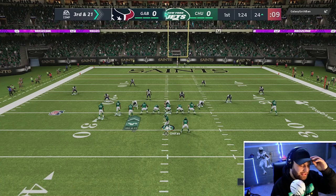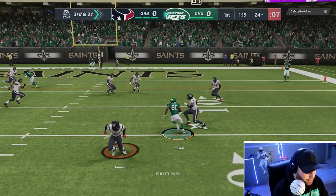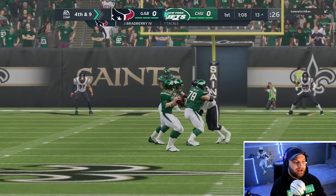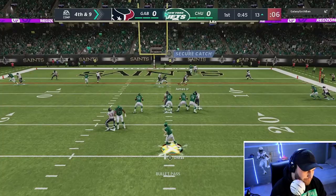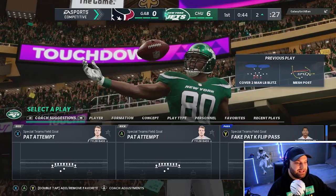It really comes down to luck at the end of the day, but on third and 21 let's try not to force anything stupid. We're just going to dump it down so we don't take a bad sack. Fourth and nine — that was a good dump down, got a good chunk of yards. Going to the mesh post when everything's going wrong. Looks like we might have the route over the middle and we do — Andre Johnson is in. I did sell my wide receiver to get Braylon Edwards, but Andre Johnson will do. We get a touchdown — Johnny Unitas, let's keep it going.